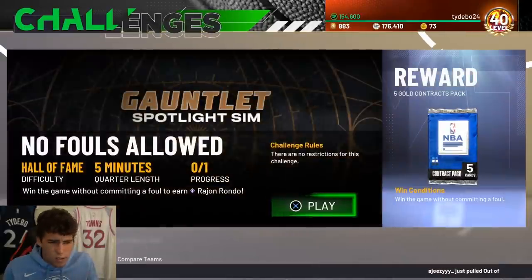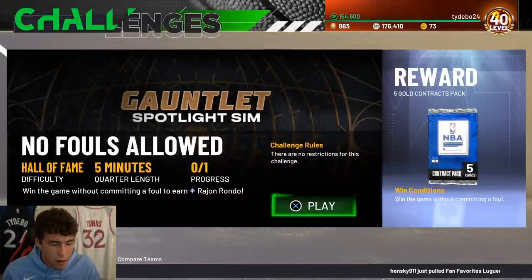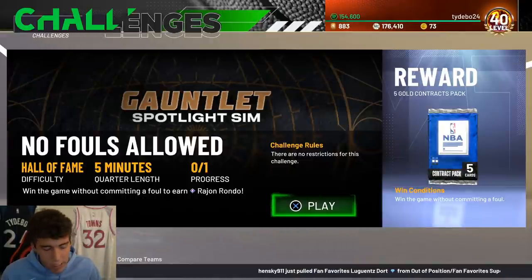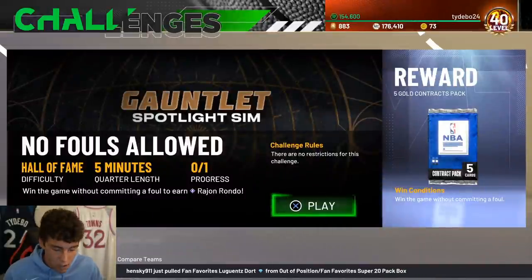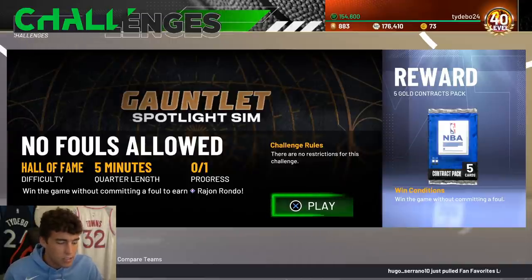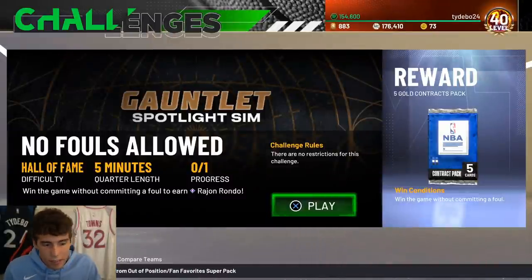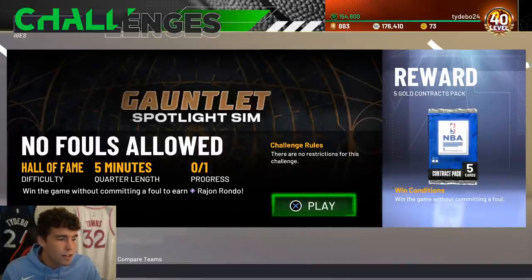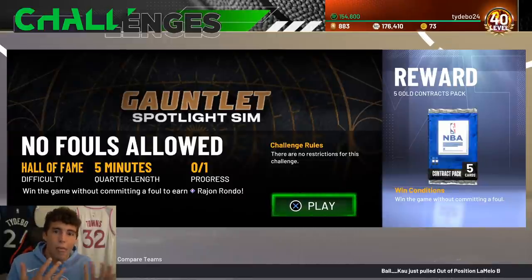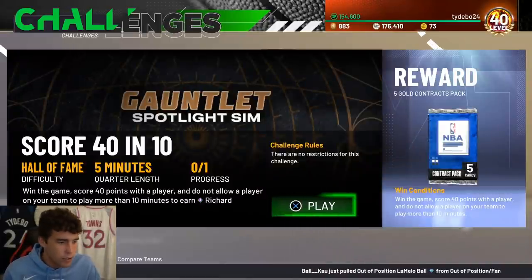This is probably one of the hardest challenges - you must win the game without committing one foul to earn Rajon Wilder dark matter. It's a five-minute game on Hall of Fame. The square button and triangle button on defense are off limits. Try to force your opponent to shoot a lot - running a zone might be the best option, making them shoot from the outside. Don't allow anyone to get into the paint with a defender guarding them. Once you commit a foul, quit the game and restart. Maybe try a zone, don't full-court press.